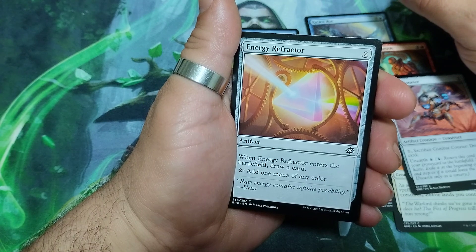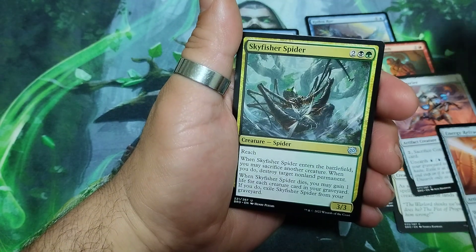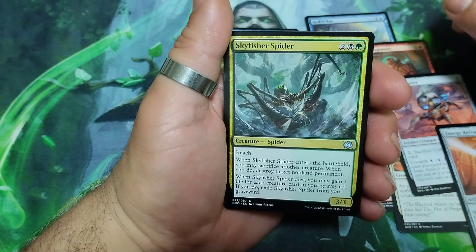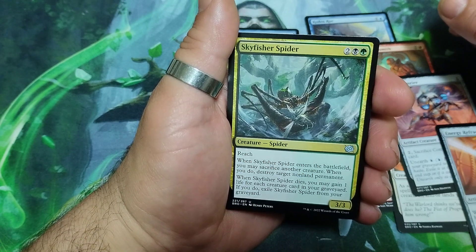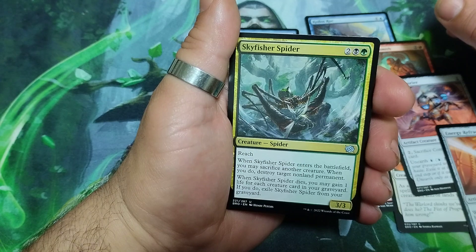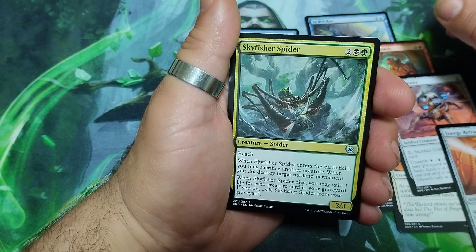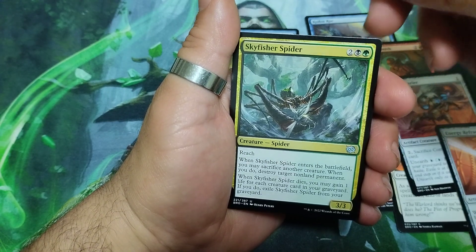Energy Refractor, two drops. When it enters the battlefield, draw a card. And for two, add one mana of any color. Our first uncommon — Skyfisher Spider, four drops. It has reach. When it enters the battlefield you may sacrifice another creature — when you do, destroy target non-land permanent. When it dies, you may gain one life for each creature card in your graveyard; if you do, exile Skyfisher Spider from your graveyard. And it is a 3/3. Interesting card this one.